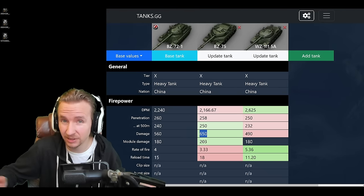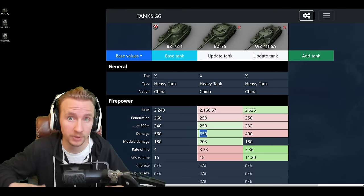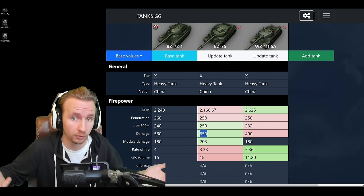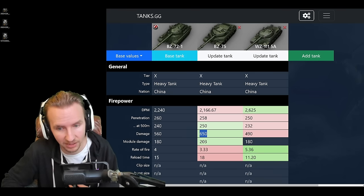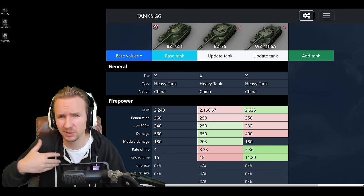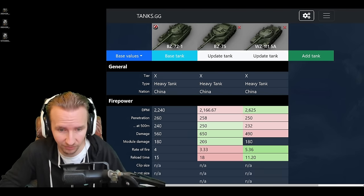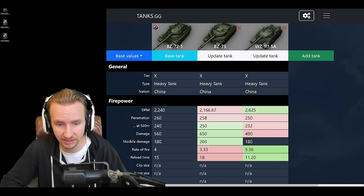However, this pales in comparison to the 152mm on the BZ-75 which hits for a whopping 650 alpha damage, meaning the BZ-72-1 is kind of a halfway house between the BZ-75 and the WZ-111-5A. You're going to miss that whopping caliber gun and its AP shells that can overmatch so many plates — like the roof turret of the Super Conqueror or the 60TP. The DPM on this vehicle is not much higher than the BZ-75, which is disappointing, and massively worse than the WZ-111-5A.